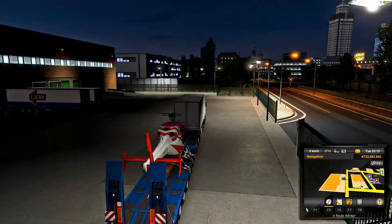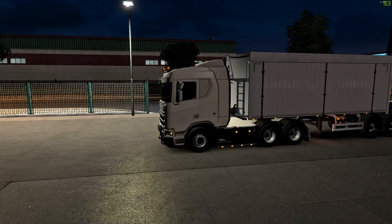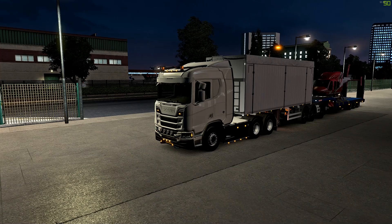There you go. You now have a fully functioning B-double with a custom trailer. Any trailer works — you can put any trailer on here besides the heavy cargo trailers and the special transfer trailers. If you use those, you may risk getting a permaban.